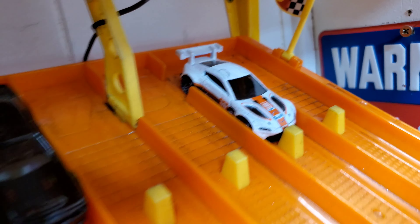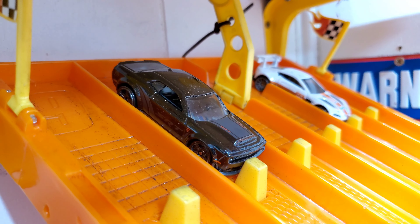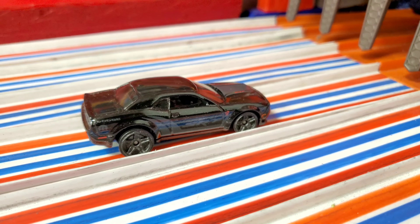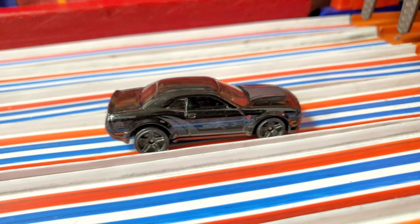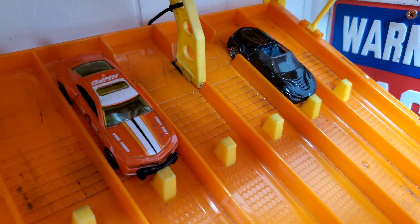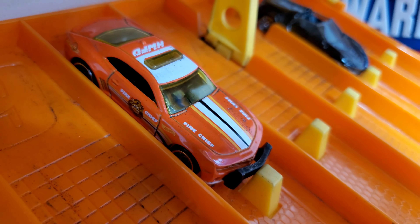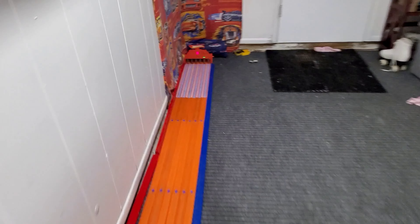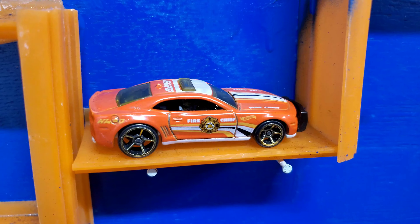Race number one: Aston Martin in lane two taking on the 2018 Dodge Challenger. On your mark, get set, go! The Challenger takes it — he looked good rolling down when I was breaking in the graphite. That's a good-looking fast car out of the M case. The Dodge Challenger is moving on to the semifinals. In race number two, BMW Roadster versus the 2010 Camaro SS. That car looks sharp going down the track during warm-ups. On your mark, get set, go! Barely got it, but the 2010 Camaro SS is moving on to the semifinals.